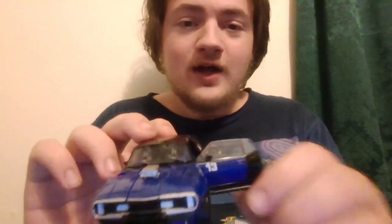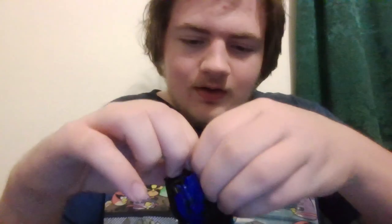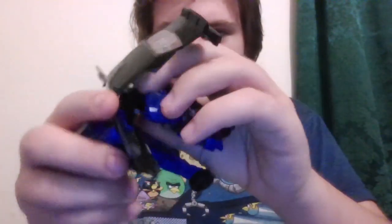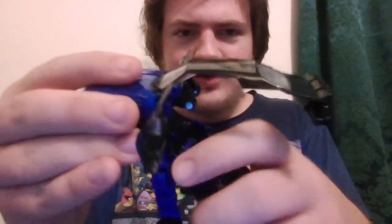So how do you transform this guy? You first got to open the doors. Once you've got the doors out, you then pull these down and then all the way up. Then you can pull the legs down out of here. Now you got to move this down here. You just pull his feet down and that's pretty much just his legs.